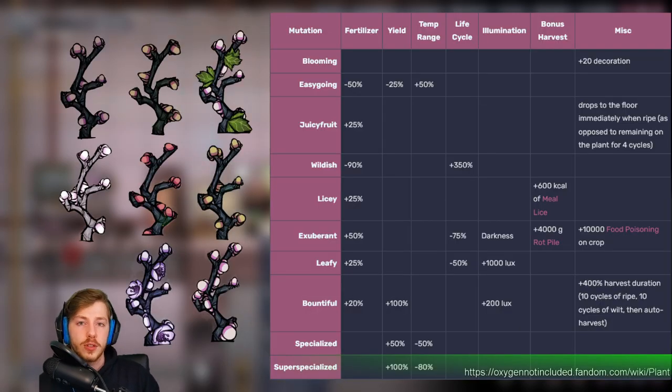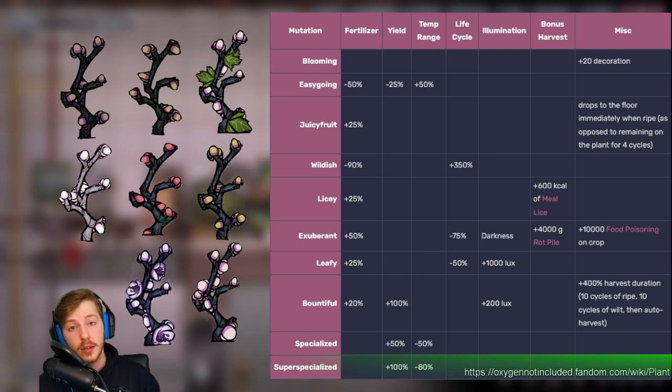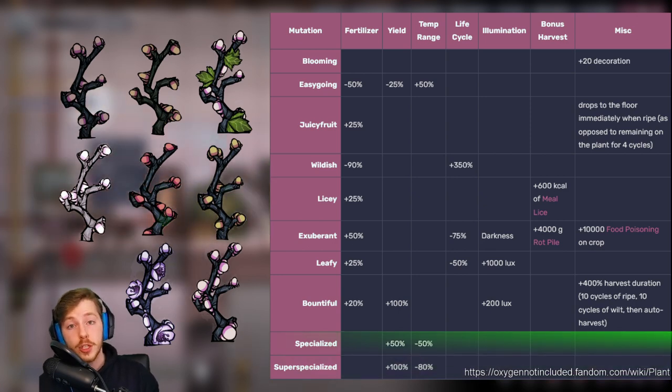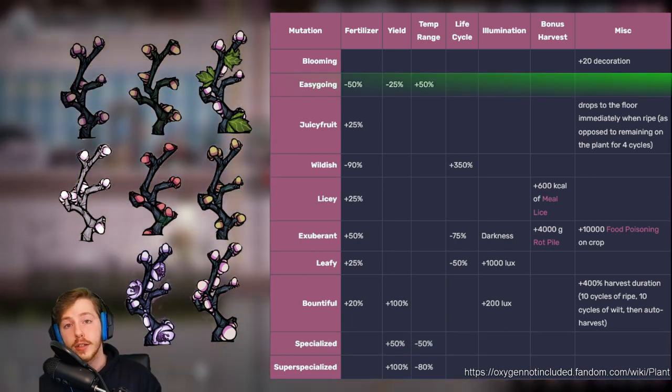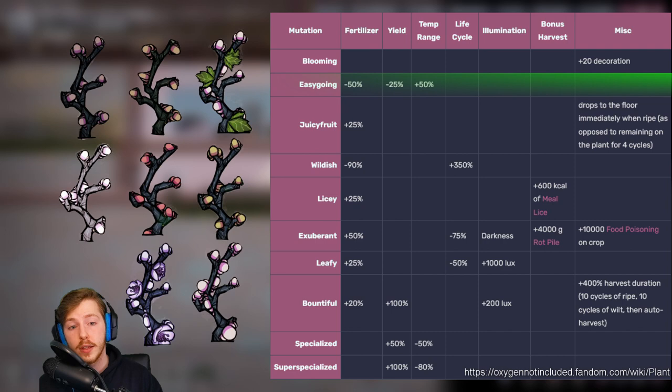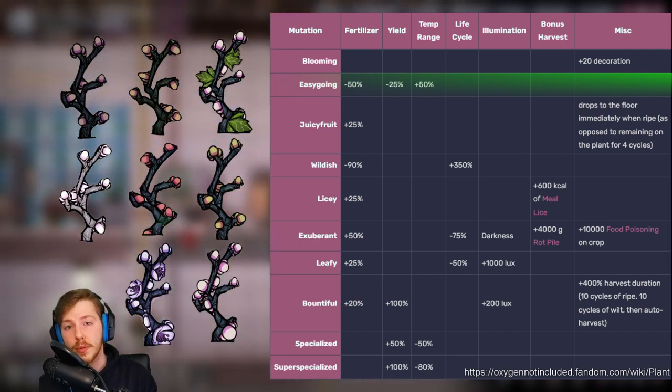Now for the very best mutations for food crops. First is super specialized — it reduces the temperature range by 80% but gives plus 100 yield, doubling the amount of food from a harvest. Just below that is specialized — same concept but 50% temperature range reduction and plus 50 yield, giving 1.5 times the normal calories. Next, depending on how difficult it is to fertilize, there's a mutation that reduces fertilization needs by 50%, reduces yield by 25%, but increases temperature range by 50%, so you can grow mealwood in a 90°F colony. For an honorable mention of the absolute worst mutation: wildish reduces fertilization cost by 90% but increases the life cycle by 350%, just shy of what it would be growing wild.